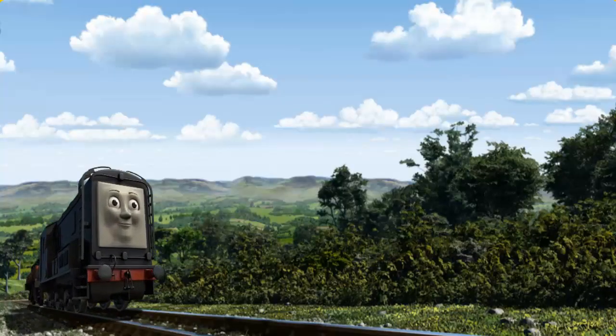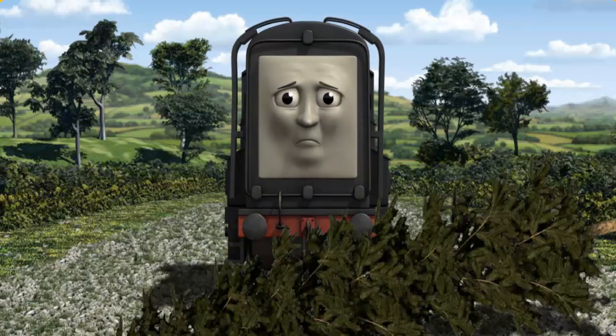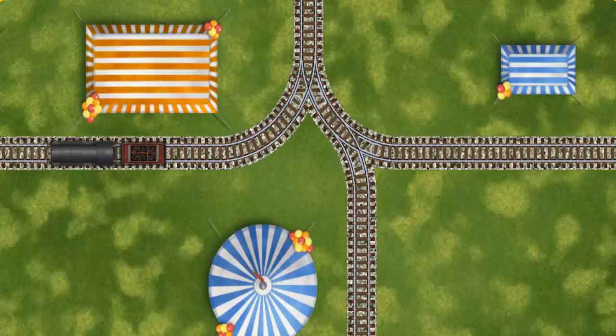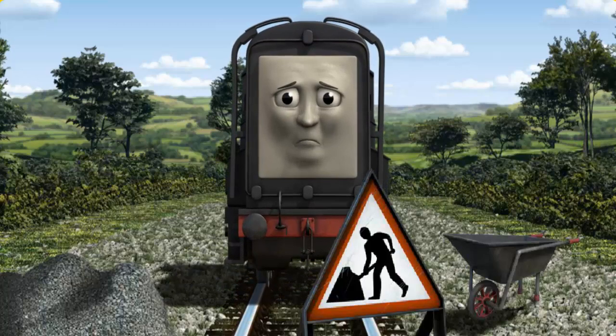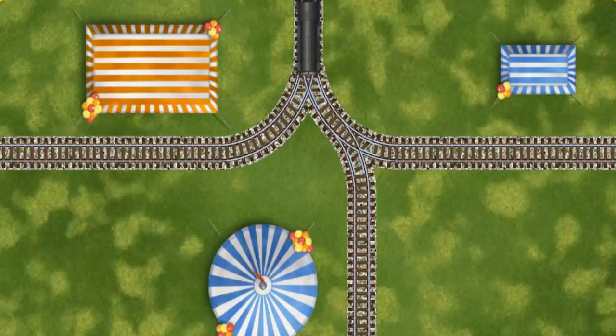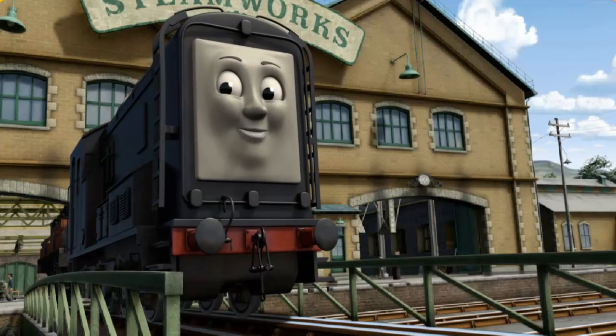Diesel set out for the steamworks. Suddenly, Diesel had to stop. He needed to go a different way. Show Diesel the track that goes nearest to the smallest tent. Diesel was on the wrong track. He would have to go another way. Help Diesel find the track that goes nearest to the smallest tent. Diesel arrived proudly at the steamworks. With your help, he was right on time.